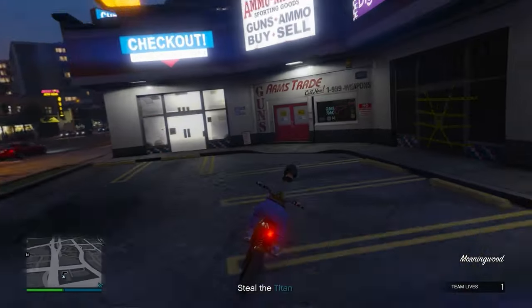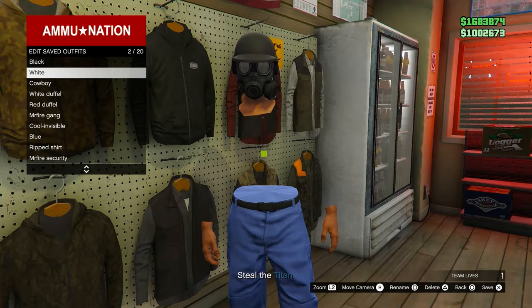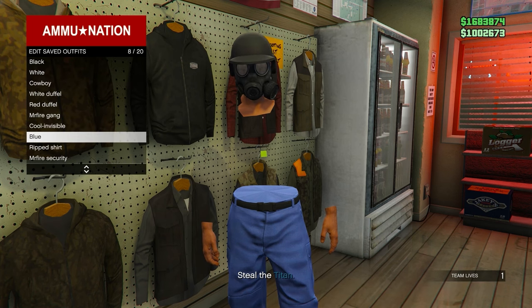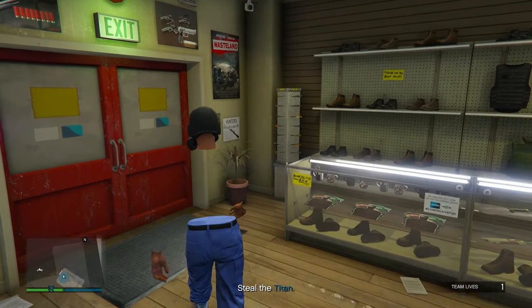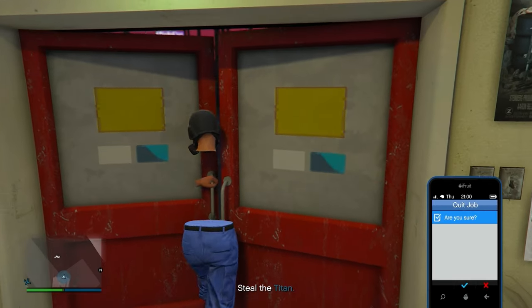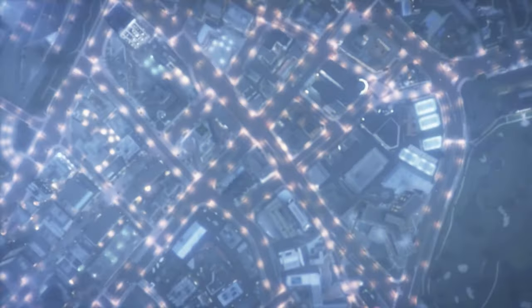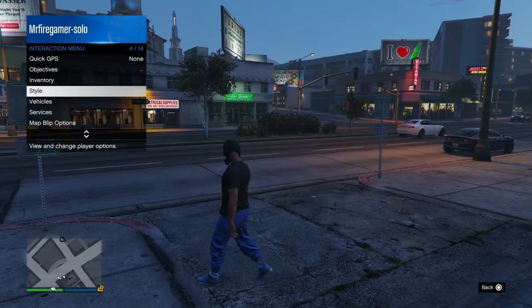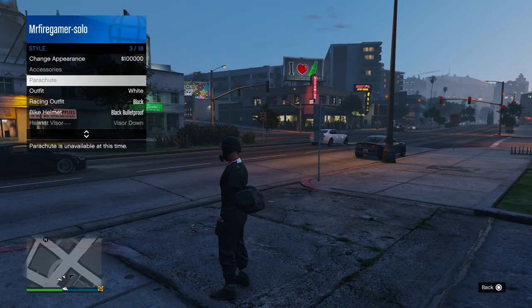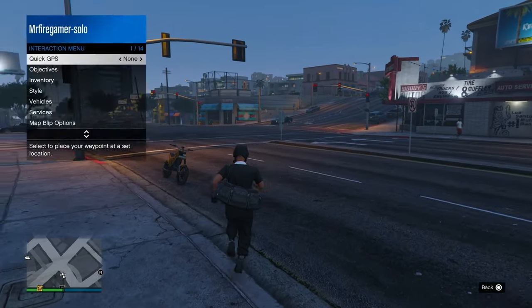Once you've done everything on the outfit and added everything you want, save the outfit and then back out of the job using your phone — very simple. The little thing in the middle you can't remove unfortunately, but it is fully invisible. When you load back into the lobby you will see a black t-shirt — that is normal. I'll now show you how to make it permanent in a normal lobby.